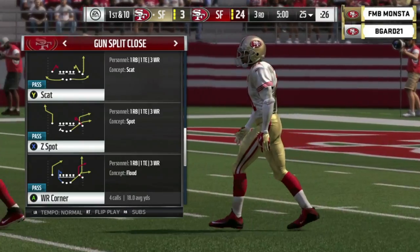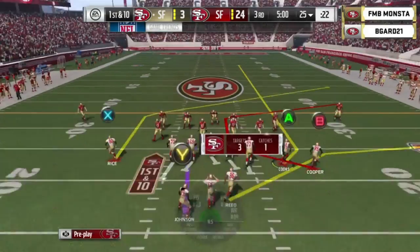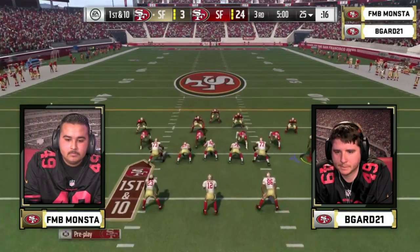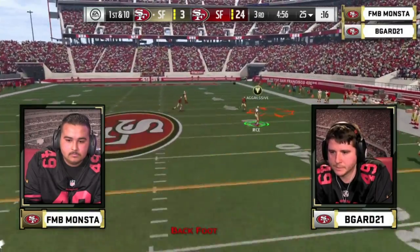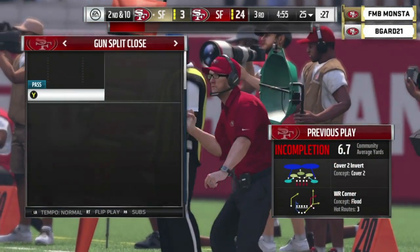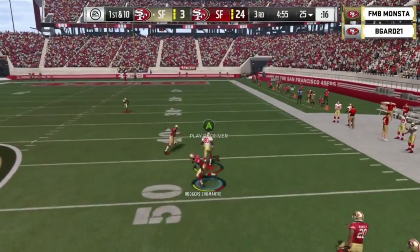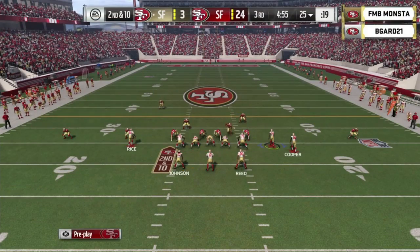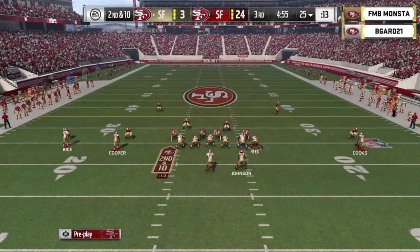He's going to have to really get it going here. Monsta played a perfect half of John Madden football in the first half — all B-Guard's got to do is play a perfect half in the second half and he can get right back in it. Split backs on first and 10. Rodgers throws off his back foot and Jerry Rice dropped it. Jerry Rice — known for hanging onto the rock — just dropped the ball right out of his hands. That was a beautiful play design, running some under crossing patterns to open up the deep post. Unfortunately, tough break for B-Guard.